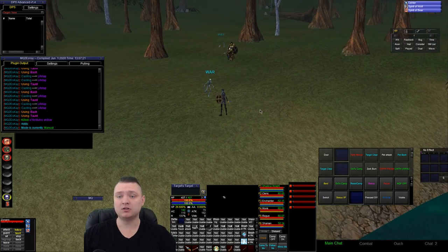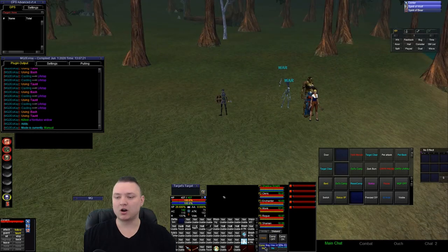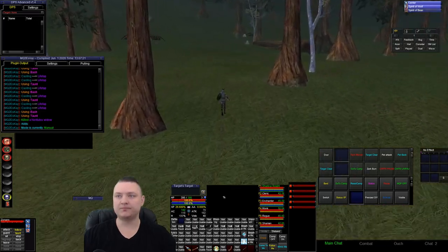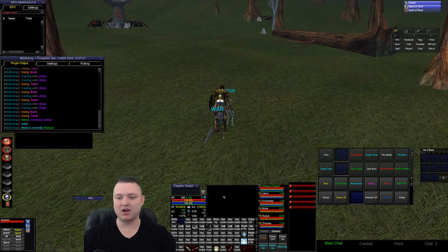I'm going to call my group to me right now. Let's say I logged in and people were spread out — I just want everybody to come to me and then put everybody to doing stuff. Now let's say I want to go to where I want to camp and hunt — I'm going to hit follow me so my whole group is following me. Once I get where I want, I turn follow me off.